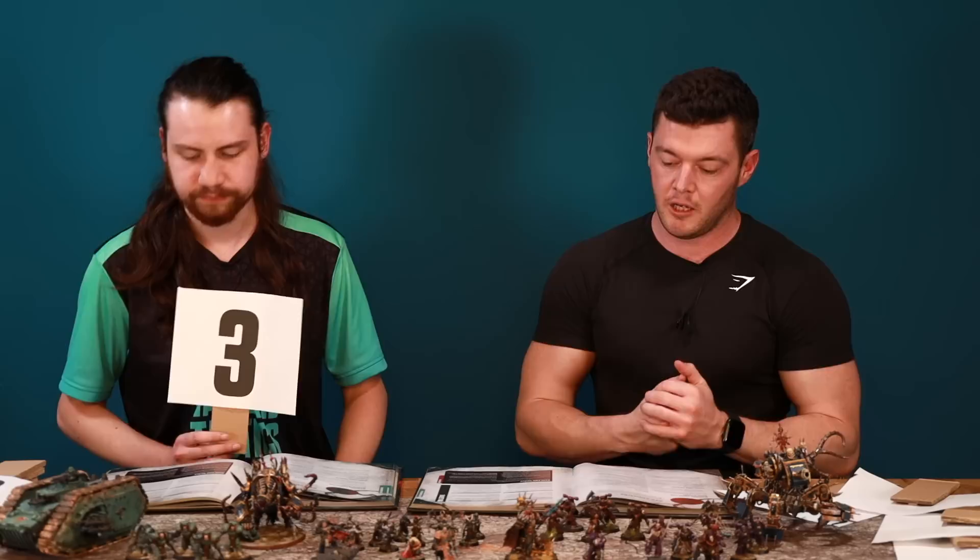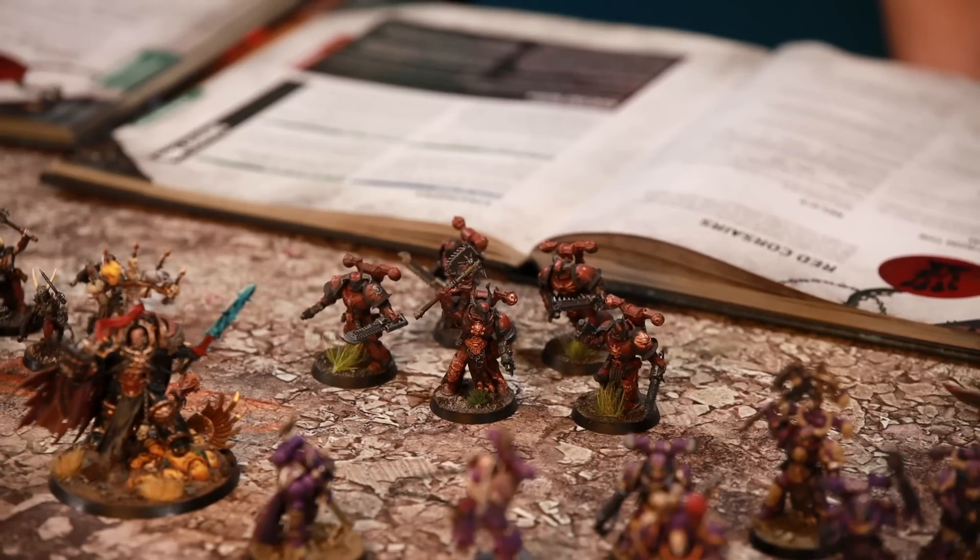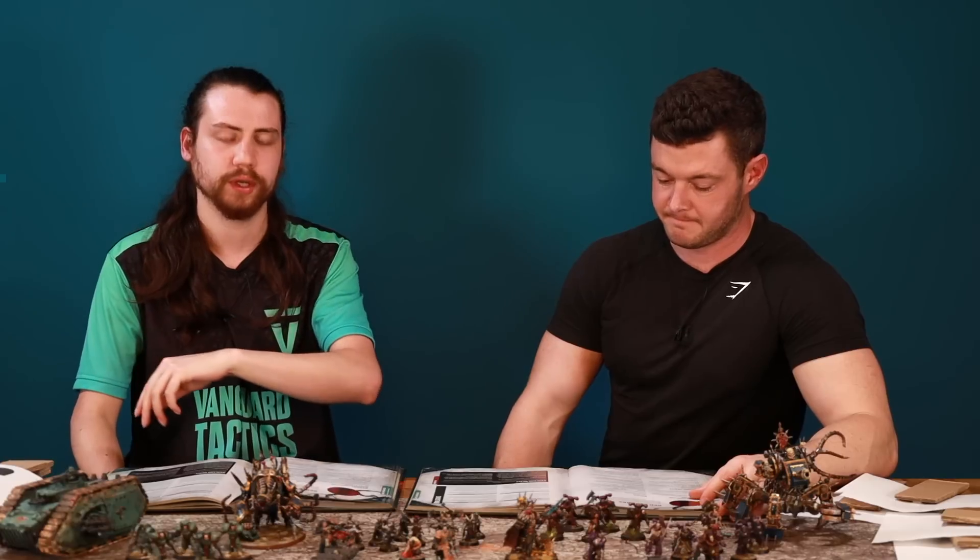Red Corsairs Warlord Traits and Relics — three of each. Warlord Traits: getting CP back; buffing your warlord's attacks and strength; and a fire and fade ability where a core unit can make a normal move after shooting but cannot charge. Relics: a special melter gun; terminator armour giving an invulnerable save aura; and an extra attack ability. Both give it a four. The CP regen is always being taken, fire and fade on bikers is excellent — one bike unit fights and fades, another fires and fades, and so on.